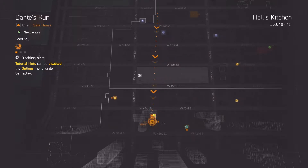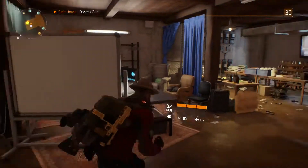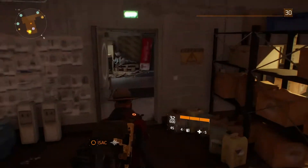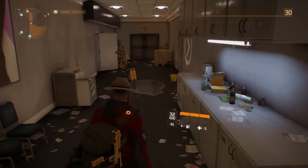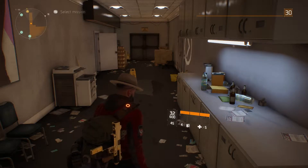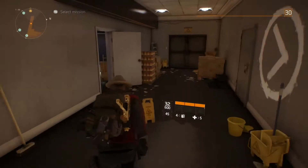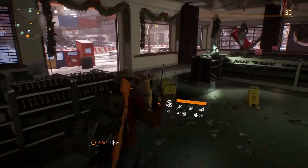Welcome to another The Division video. This time I'm going to show you something very cool and interesting. At this safe house I've just shown you on the map, there is a way to get outside the bounds of the entire game map and see a neat — not so little — ship. I think it is the USS Intrepid; I looked up what kind of ship it could be.